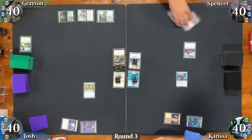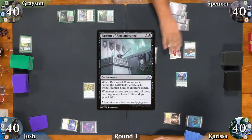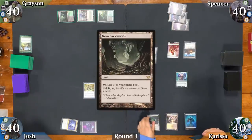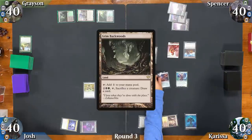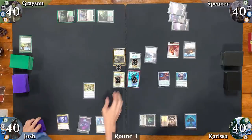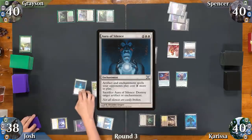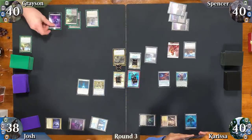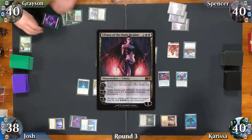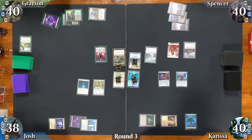Spencer drops a third swamp, casts Bastion of Remembrance, and creates a 1/1 Soldier token as it enters. Carissa drops Grim Backwoods and casts Arcane Signet. Josh shocks in a Hallowed Fountain, casts Aura of Silence, and passes. Grayson drops a Swamp and casts Liliana of the Dark Realms, upticking her to grab a Swamp to hand.